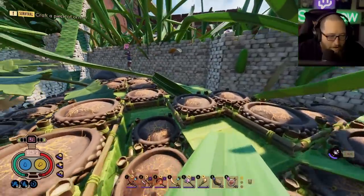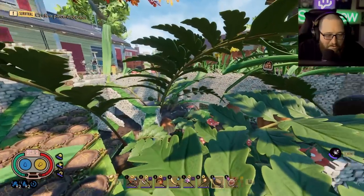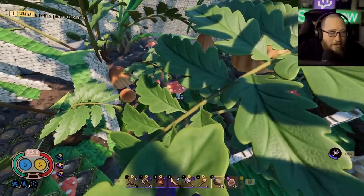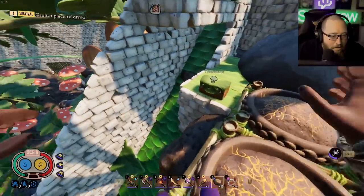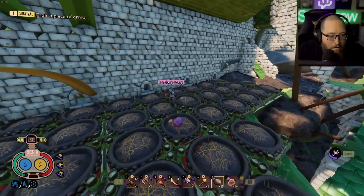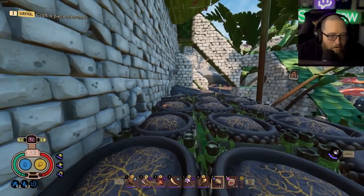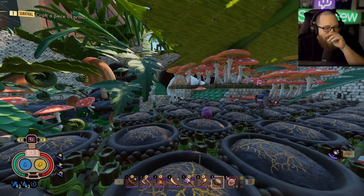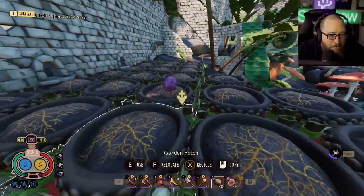I'm so upset — I laid them all out. I only had about 137 muscle sprouts at the time they released the garden ability, and I thought I put all of them up in the garden above. Turns out there are 75 up there and the rest are still down here. Imagine turning 130 muscle sprouts into one garden patch.